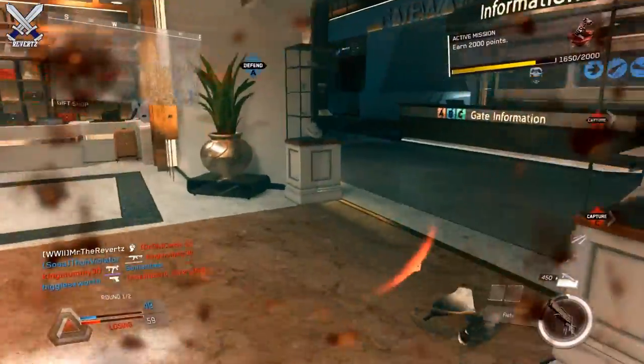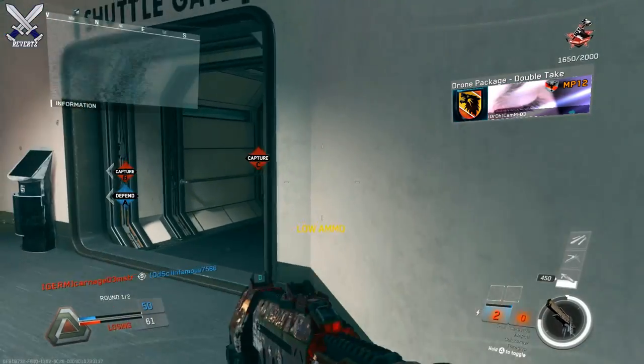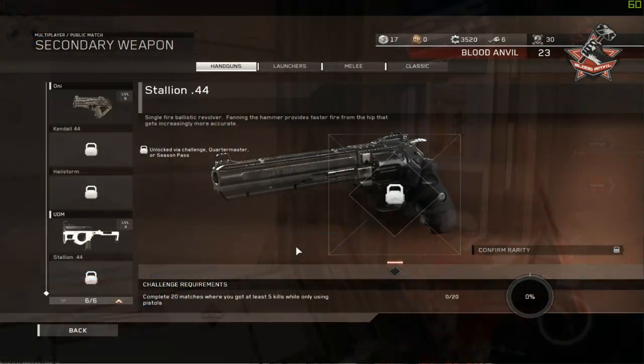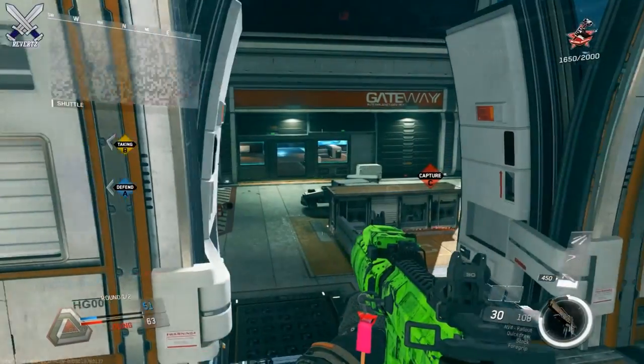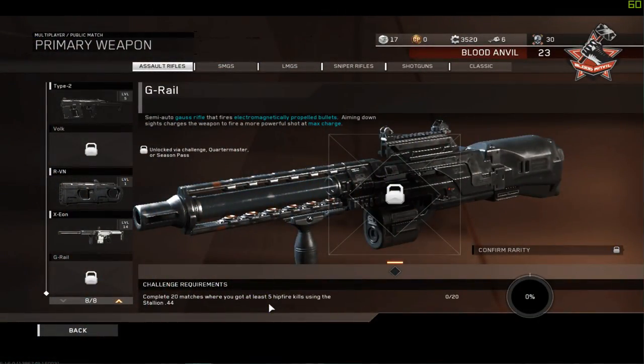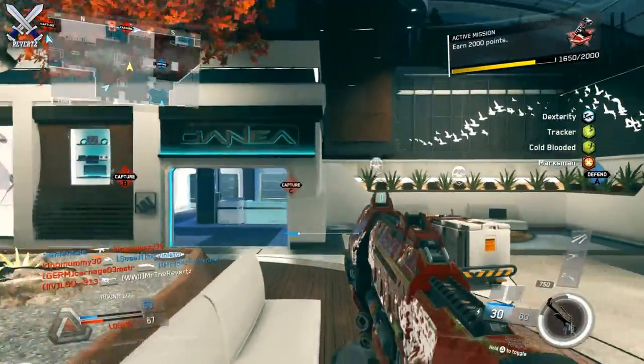It's not really too big, but there is some good content in this download. First off, you're going to notice here that we do have two weapons. The first one is called the Stallion 44, which is basically the 44 Magnum. And then we have the G-Rail, and this is an assault rifle — it's a pretty weird looking weapon.